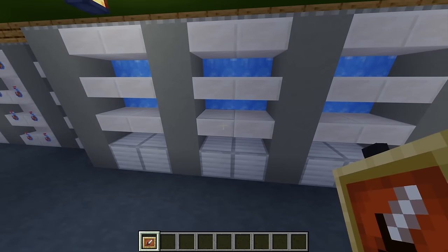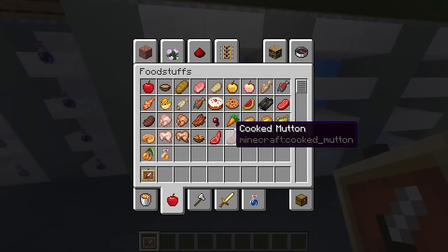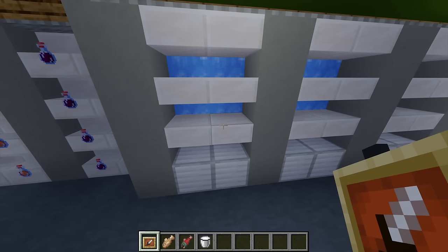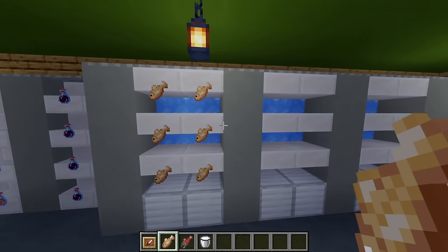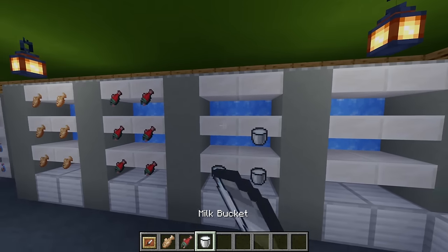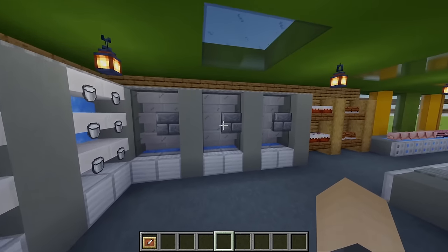Next up for our fridge section — with some more item frames I'm placing these on each of the quartz slabs, then grabbing some raw cod, some raw salmon and some buckets of milk. On this first fridge I'm filling this with some cod, the second one with some salmon, and then the third and fourth one I'm filling up with some milk.